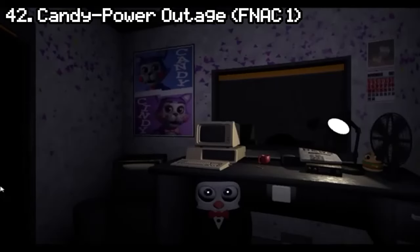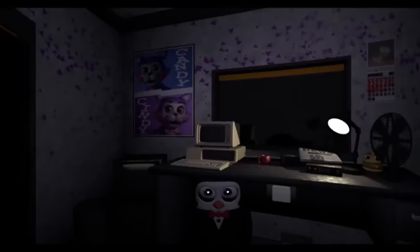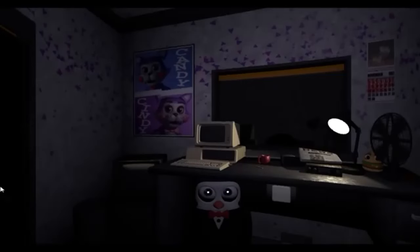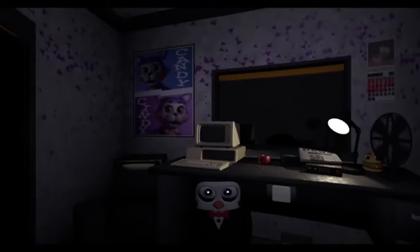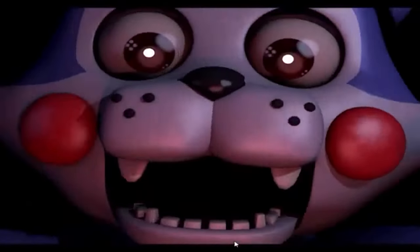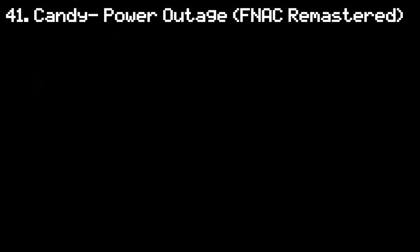Number 42: Candy Blackout from Candy's 1. The original Candy's power-out is extremely easy to avoid and you'll probably never even run out of power, but if you somehow do, you are met with an extremely mid jumpscare. Unfortunately, despite what people think, walking towards the camera is not a jumpscare. So sorry Candy — as iconic as you are, your jumpscare sucks. Number 41: Candy Blackout from Candy's 1 Remastered. This remastered version is literally only slightly better, basically the same situation as the remastered Blank jumpscare.